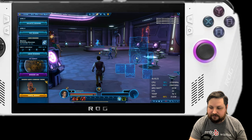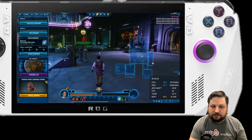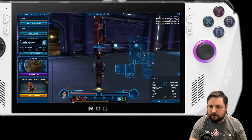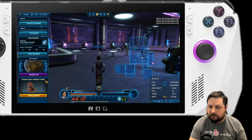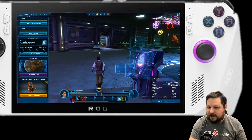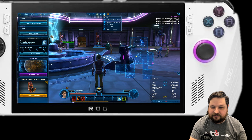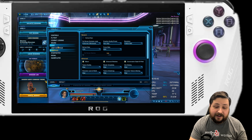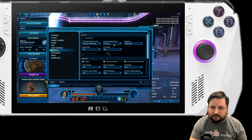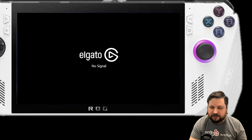Right there you can see I just went to very high and suddenly it absolutely tanks performance. I don't know exactly what's causing it. Dropping resolution doesn't seem to help at all, and it isn't dramatically better looking, so I'm going to stick to high as my recommendation for anyone playing on this device. It just is a better experience, and it's not a bad-looking game even on high.